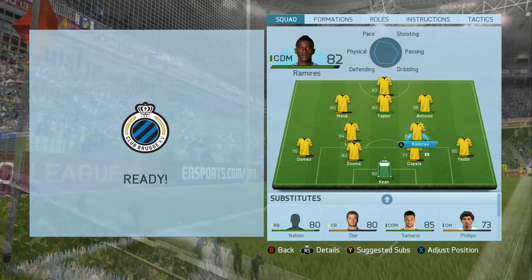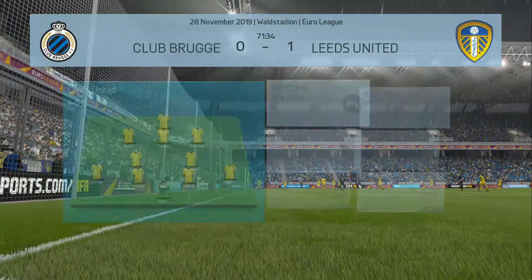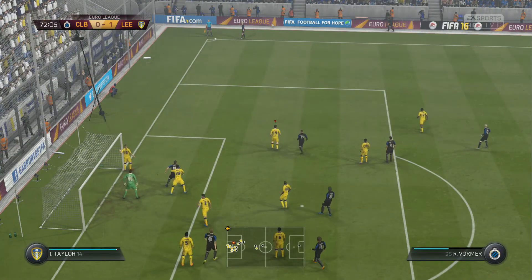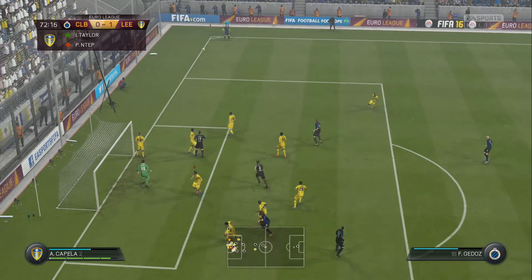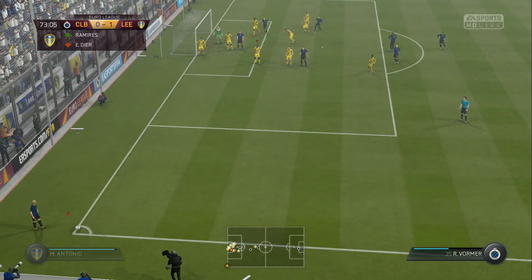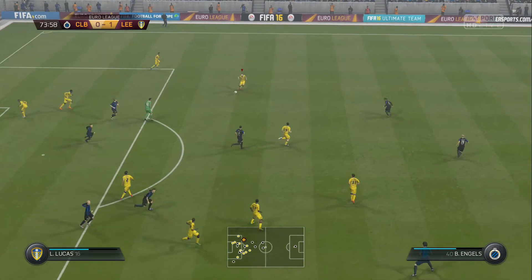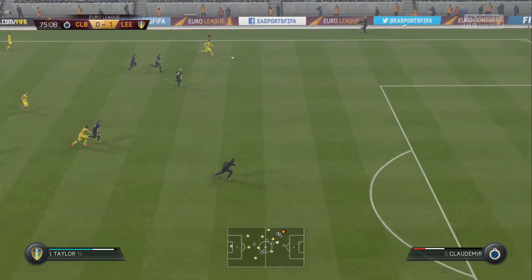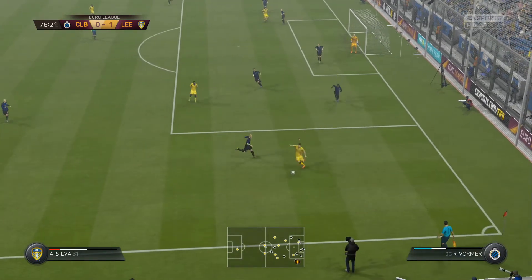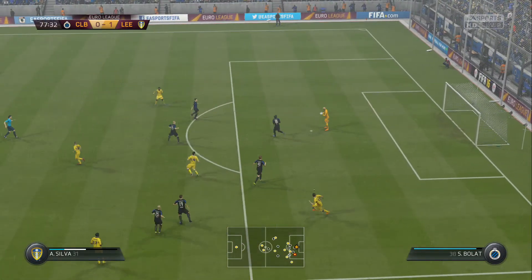All three changes with about 20 minutes left: Taylor, Antonio and Ramirez all come on; Eric Dier, Phillips and Ntep come off. Keeping Mane in as he's doing really well and might be our route to a second goal. Club Brugge get a couple of corners and Capella is flying all over the place, nowhere near the ball. Taylor on the counter-attack straight from their corner — puts a ball in for Silva, gets blocked, and off the bar! Then Antonio onto Lucas — takes a huge deflection but the keeper saves it.